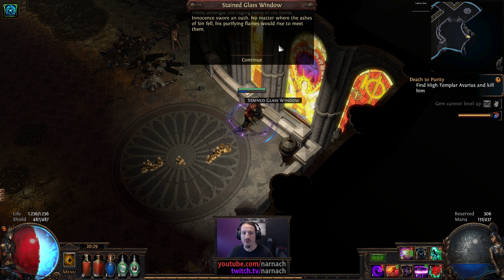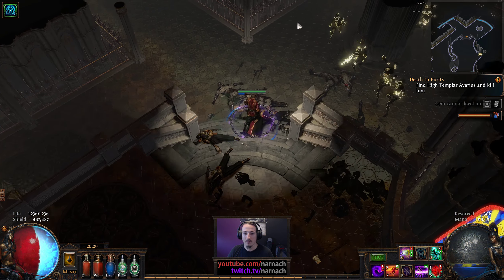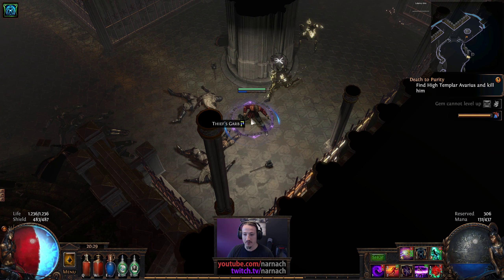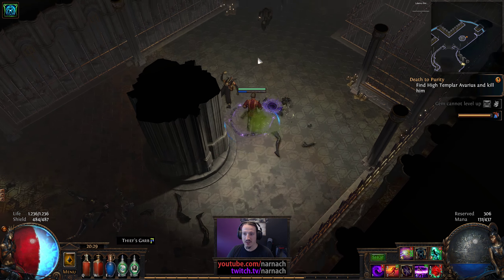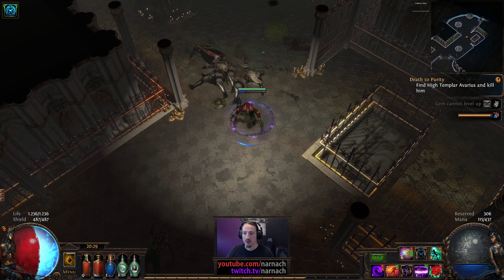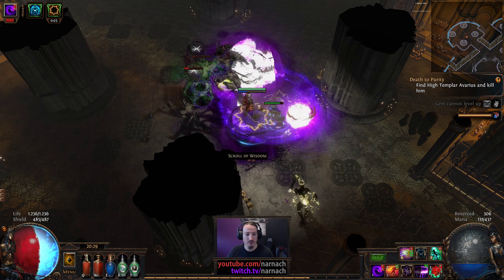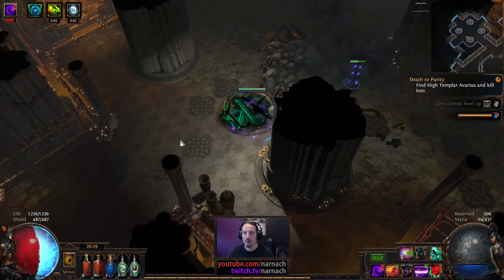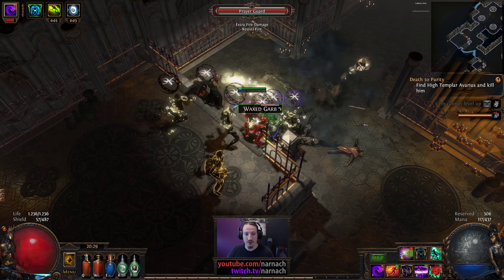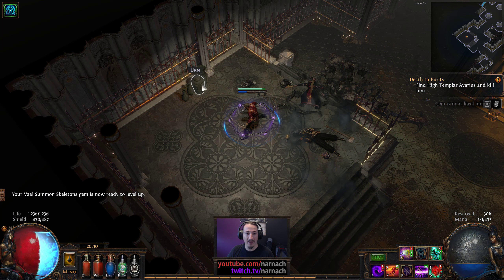Stained glass lore: 'As this titan of sin rose to its many feet, Innocence knew that the village was lost. With an anguished cry, he committed it to flame. As town and titan burned, the sky turned dark with the ash of sin. There amongst the raging ruins of his home, Innocence swore an oath: no matter where the ashes of sin fell, his purifying flames would rise to meet them.' Yeah — bit of a link with fire, burning, cleansing, and sin being evil.